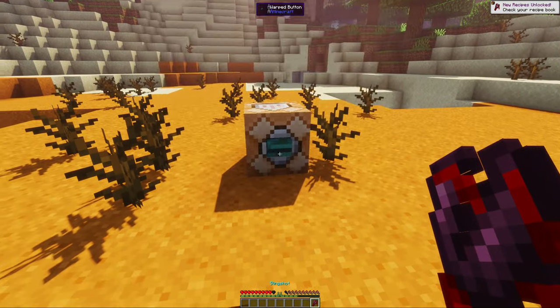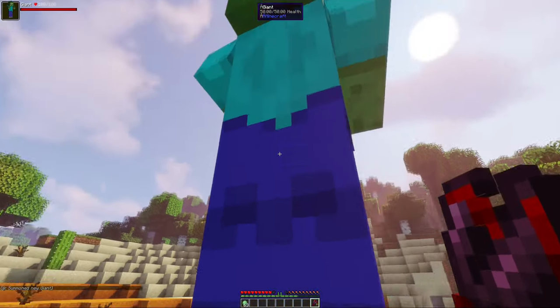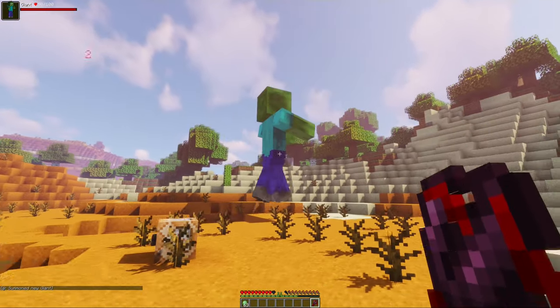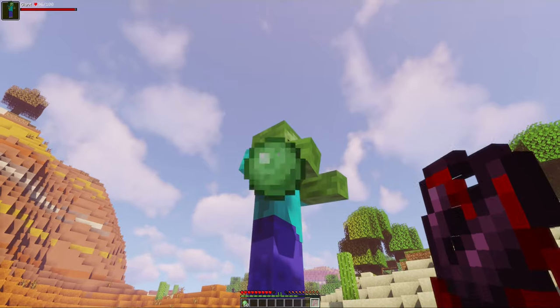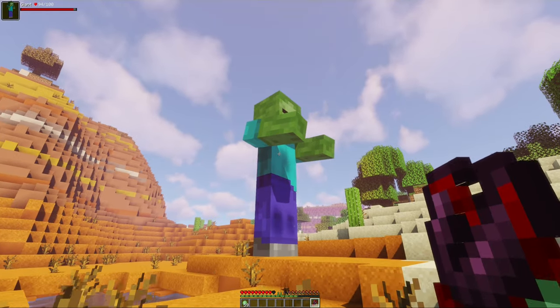Next is the slingshot, which is a ranged item with a short range. The range depends on the player's speed. You charge it with shift right-click and shoot it with right-click. There are different ammo types with different effects. First is the slimeball, which has high knockback, slows down the enemy, and deals almost no damage.